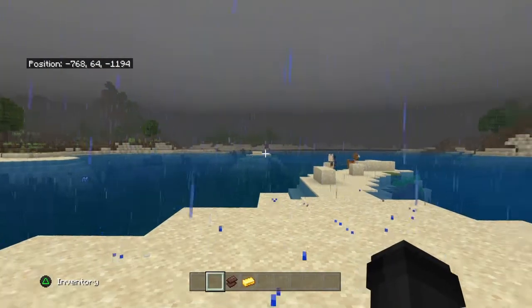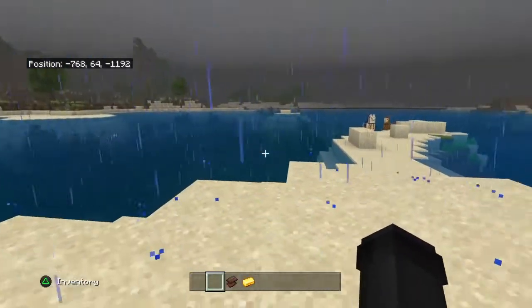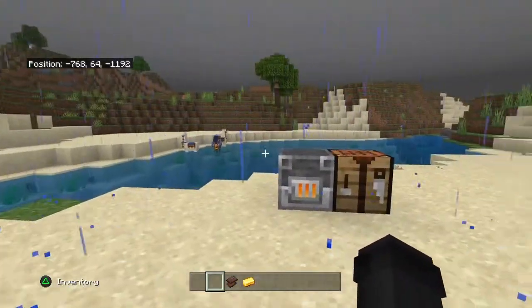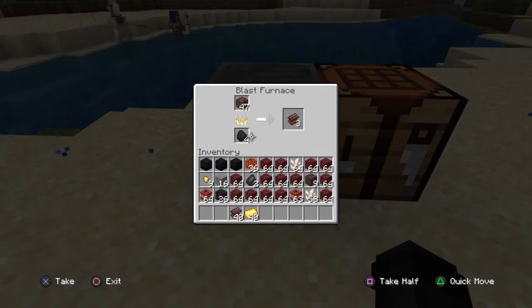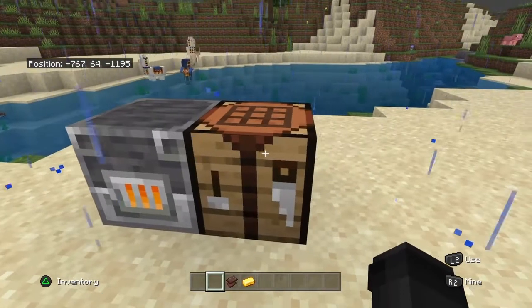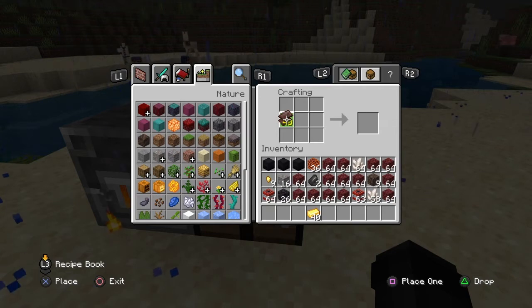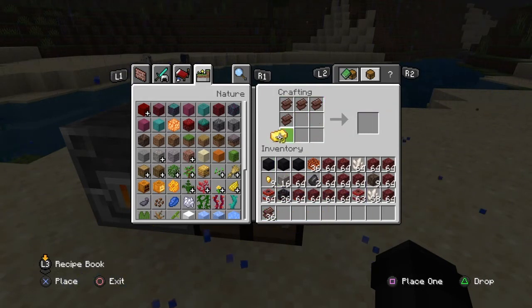So guys, this is the second part of the video on how to craft netherite and how to use your ancient debris to create netherite scrap. What you'll need is a blast furnace — put your ancient debris in and smelt it with some coal or whatever you want to smelt it with. You'll get netherite scrap, which can be used with a mixture of gold to create netherite. The crafting recipe is four netherite scrap and four gold ingots.